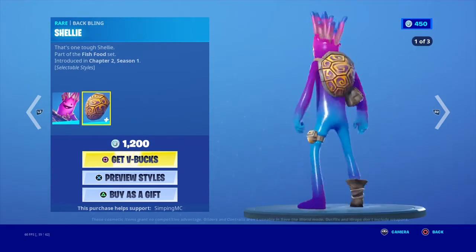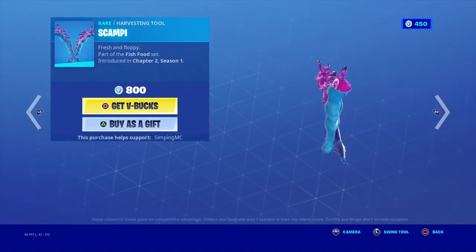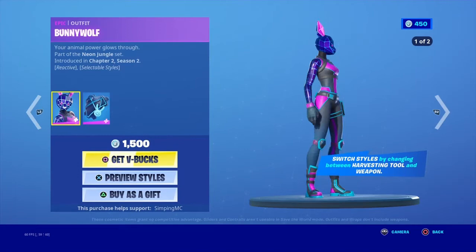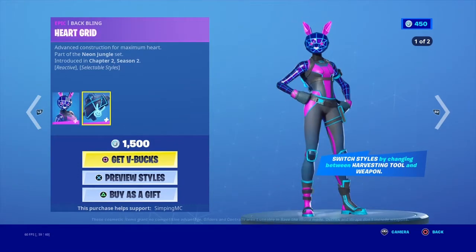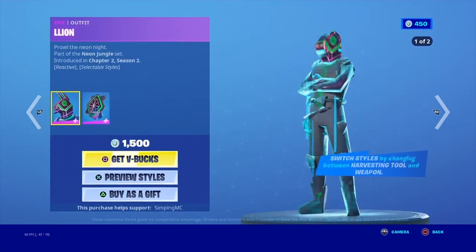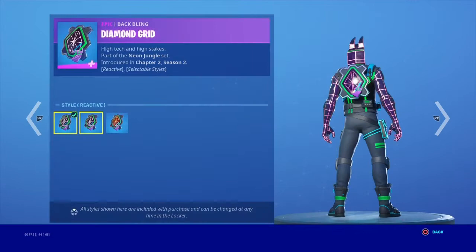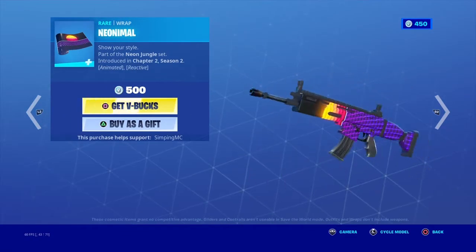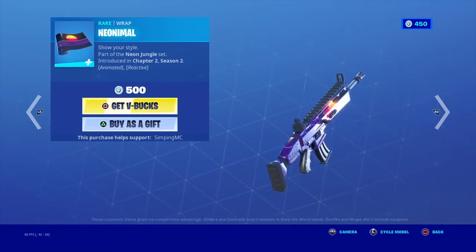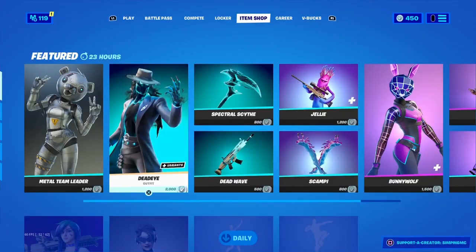Jelly skin with the back bling Shelly, has two styles — isn't the slime shop, I think the slime shop is so bad. The Scampi pickaxe, and then the Bunny Wolf with the back bling Heart Grid, three styles — neon blue and neon pink for the back bling. Neon skin with the back bling Diamond Grid, with three variants, and then the Neon emote with the wrap. Pretty nice, and that's the item shop.